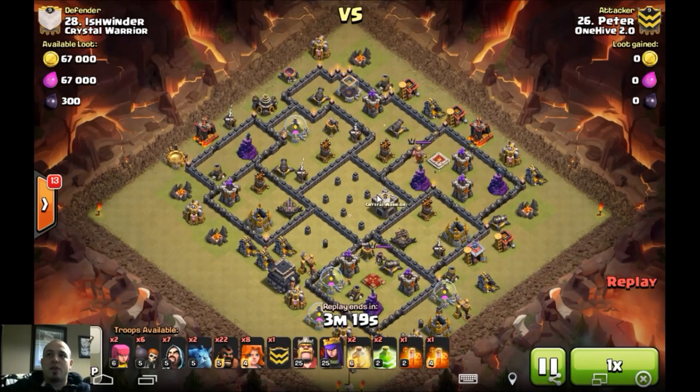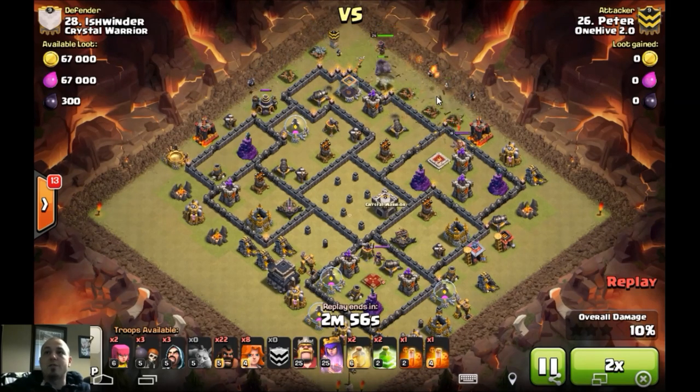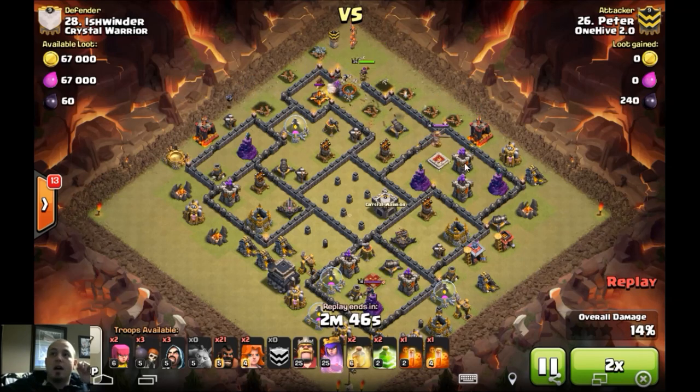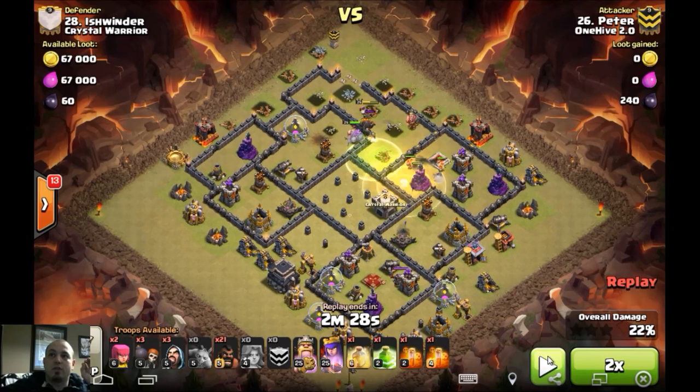Everything looks good at first — drops the golem, creates the easy funnel, nice with that cold blood giving tanking so you can still funnel. I kind of understand why you didn't need the second golem necessarily, but that travel distance is insane. Everything's going in, valks are going in — here goes the jump. Every single valk hopped into this compartment; his golem and king hopped into this compartment. The queen gets stalled on this lava hound for a substantial amount of time, so she's not helping either side push through. The heal placement is off — he should have healed deeper into this chamber.